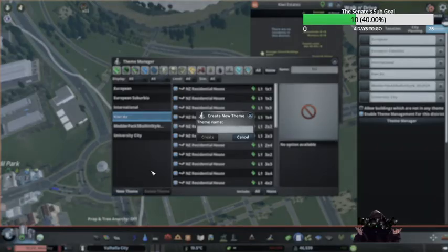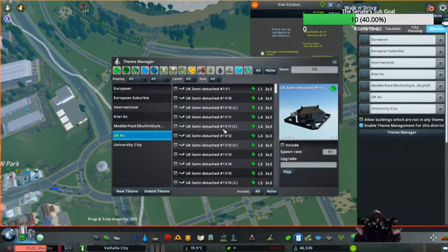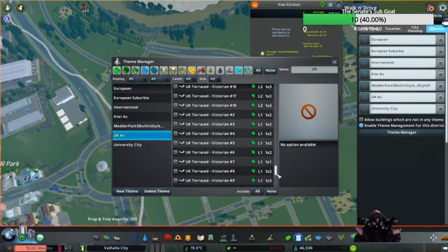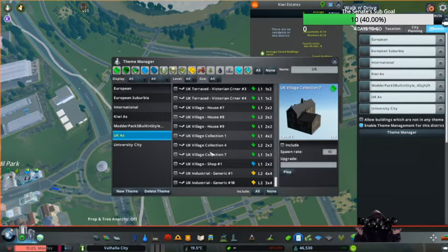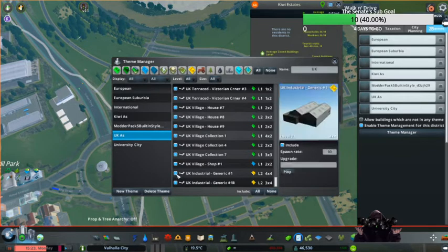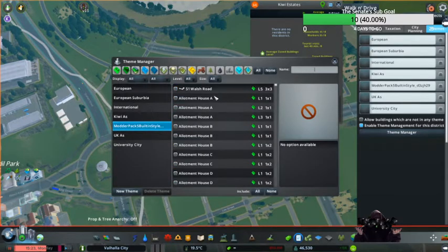Now I can also add a new one. UK has — he's got nothing there yet either. I can go — it's showing up a couple of industrials. Yes we can allow — he's got a couple, I've got a couple of commercials in there. I can now go back, hit all, and that's the UK version that's available. We've got the Kiwi set ready to go and the UK lot ready to go.